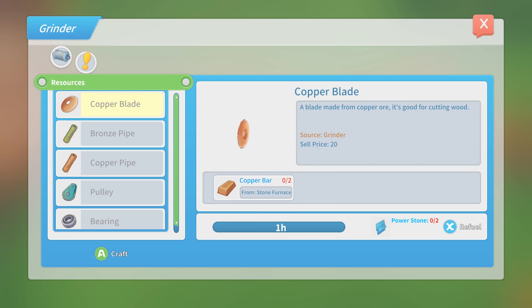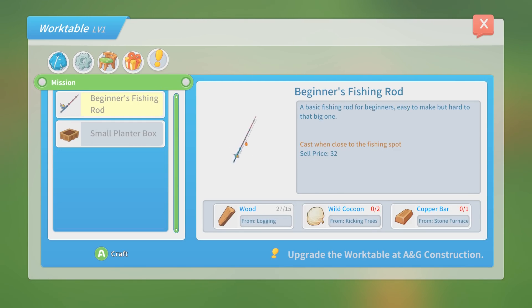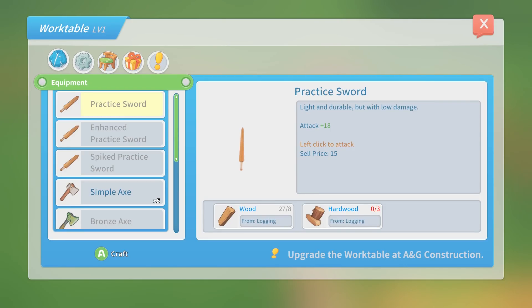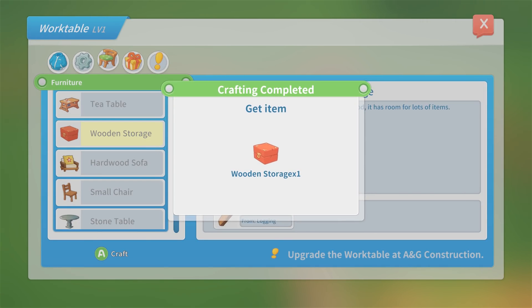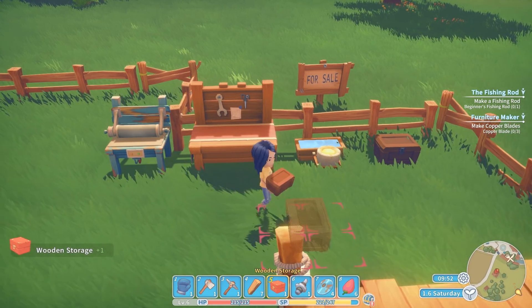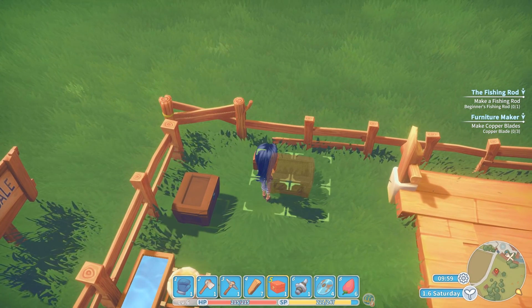I need to quickly check what this fishing rod is going to cost us — I keep putting it off. Wild cocoons — I need to kick trees to get cocoons, that's right. So that's something I need to be doing more of. And then a copper bar. So it's the cocoons that are going to hold us back on that. Let's make another chest. I haven't even been thinking about trying to fill out my home with stuff, but I really should.